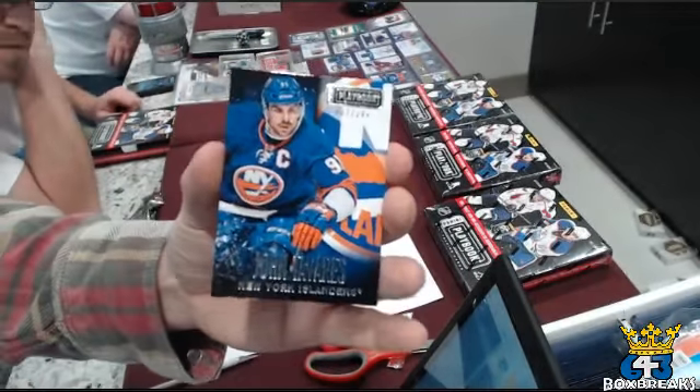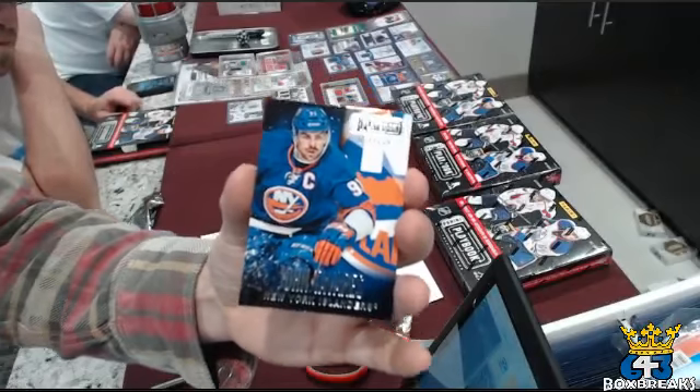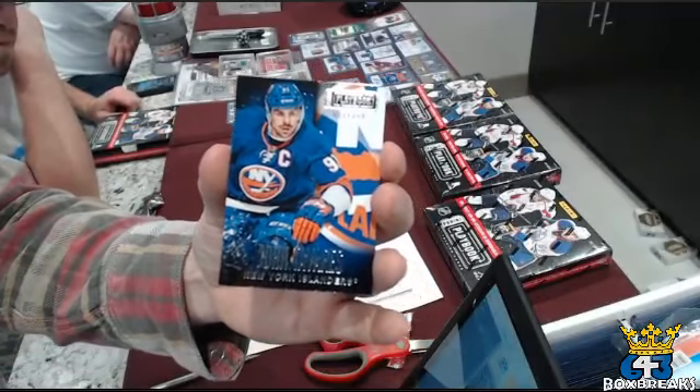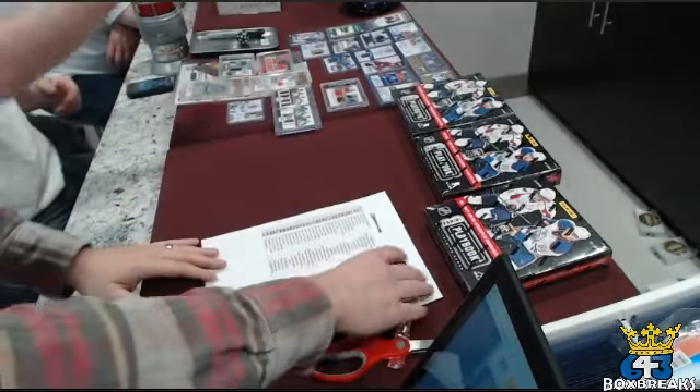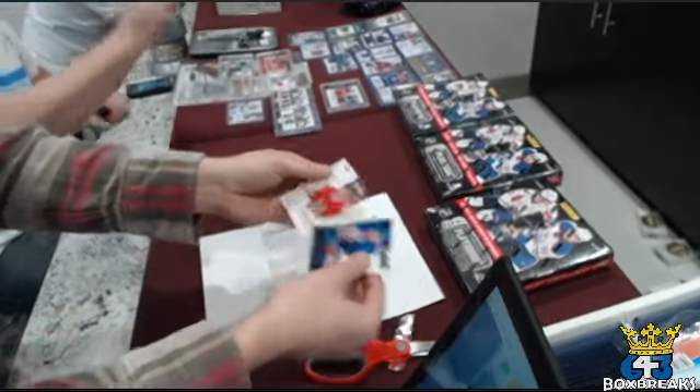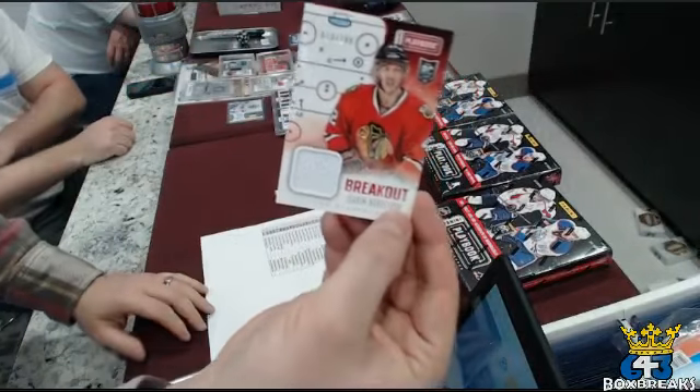And the third card is a Johnny T. That goes to the Islanders and Puck Dynasty. That one's numbered at 249.